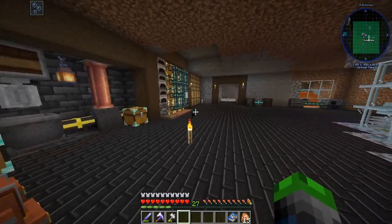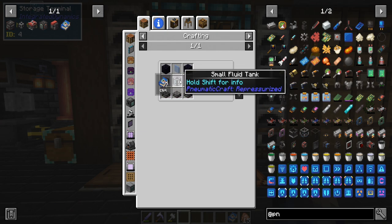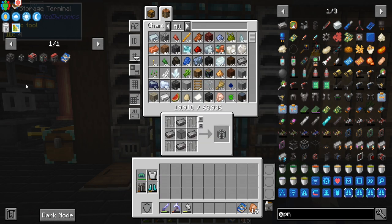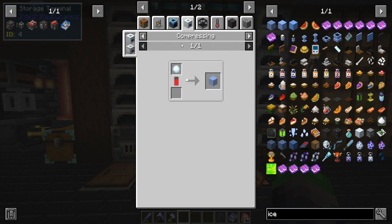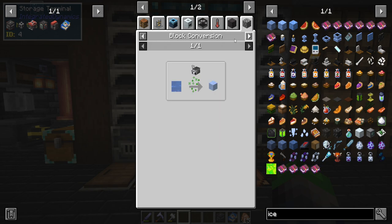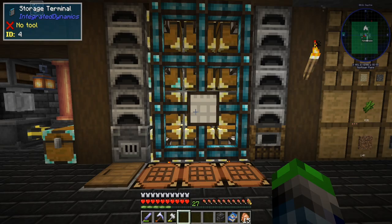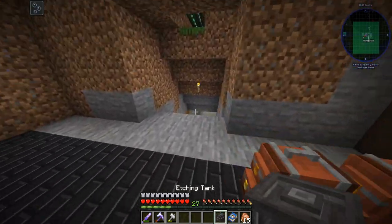I've been trying to get silk touch for over an hour now — I think it's the enchanting system revamp causing issues. There should be other ways to get ice though. We can make a compressor from FTB Contraptions using heat frame cooling — put snow blocks in the pressure chamber and we get ice. I don't know why I've been doing this the hard way! We now have the etching tank built.